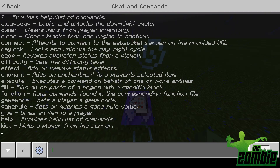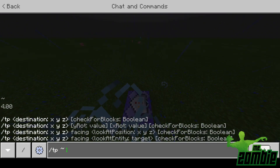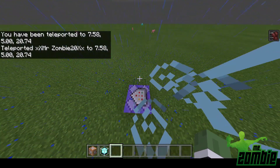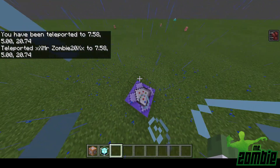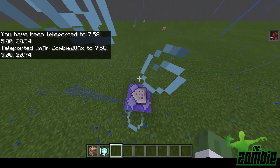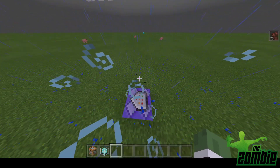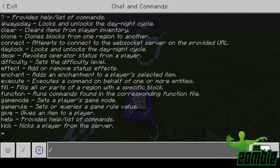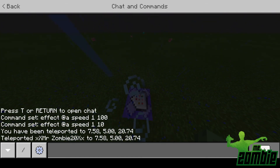First you've got to figure out where you are. If you have coordinates activated, you can see your coordinates right there. But if you do the command I just did, it also tells you the coordinates and teleports you to them. You're going to want to write that down. You don't have to put the decimal point in — you just need the base numbers.